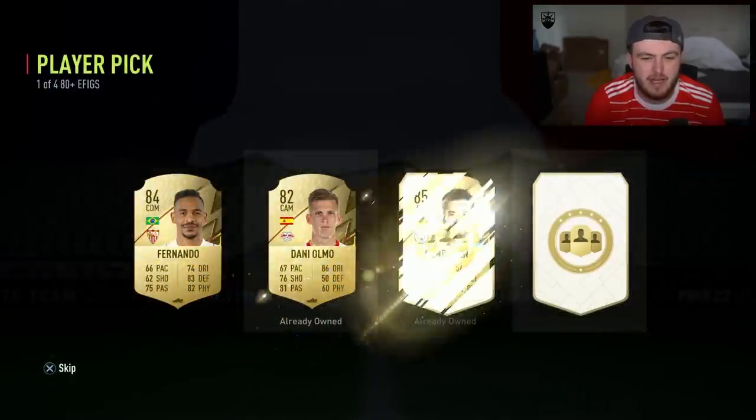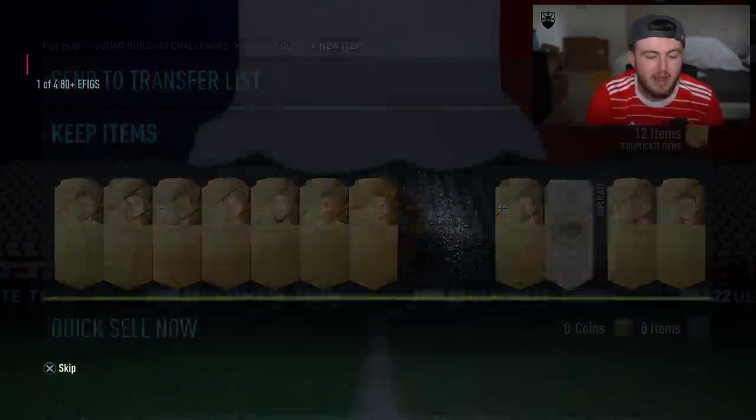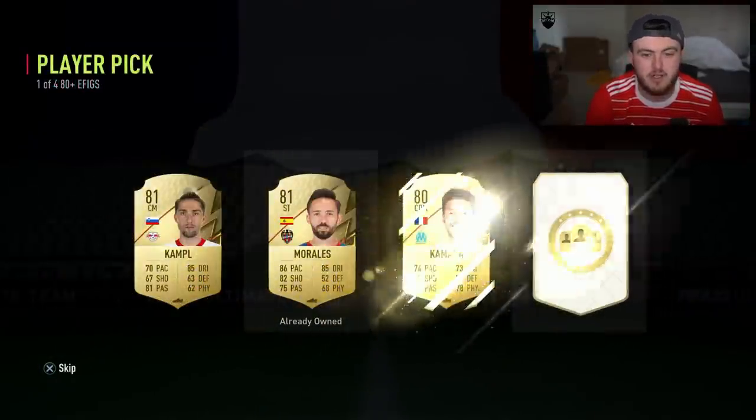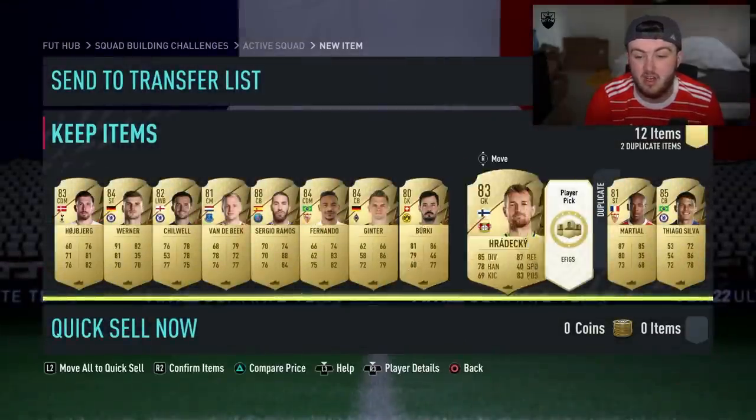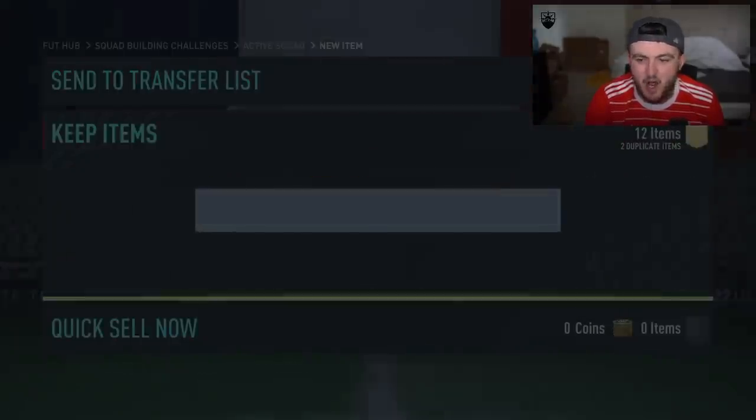EA also released the premium version of basically every single upgrade — the premium Premier League upgrade, the premium La Liga upgrade, premium Bundesliga upgrade, etc. So they're also there. You can craft these along with those as well. There's probably a lot of crafting to be done this week. However, that page of player picks was pretty awful.